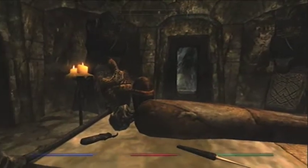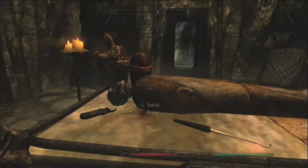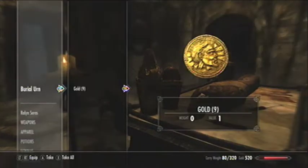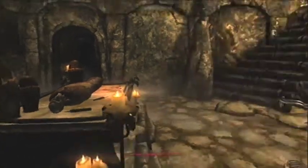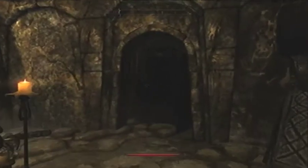My strategy from now on is I'm going to try and abandon magic so I'm not spreading myself too thin. I'll use my bow and arrow at a distance, and then when they get too close I'll go swords on them. I should probably give myself a shield too, unless I'm going to be dual wielding.